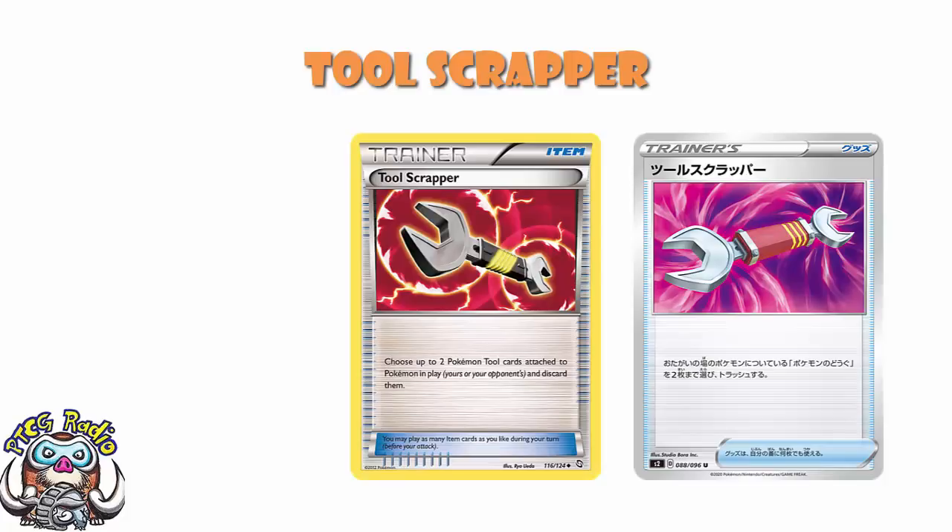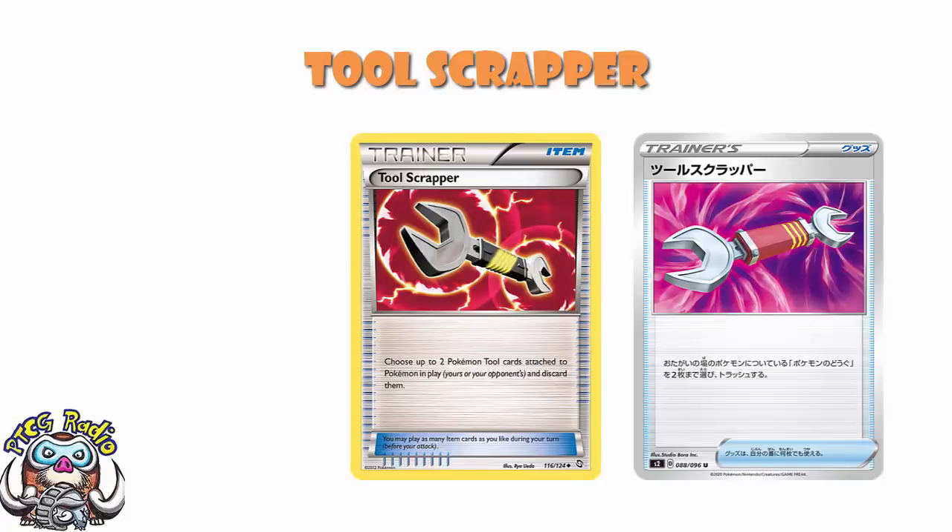We're literally just getting a reprint of Tool Scrapper. It's a card that came out quite a while ago, and now it's back. And it's awesome, and it is definitely going to become pretty much a staple in pretty much every deck. What it does — for newer players — you discard up to two Pokemon tools attached to Pokemon in play, either yours or your opponent's.